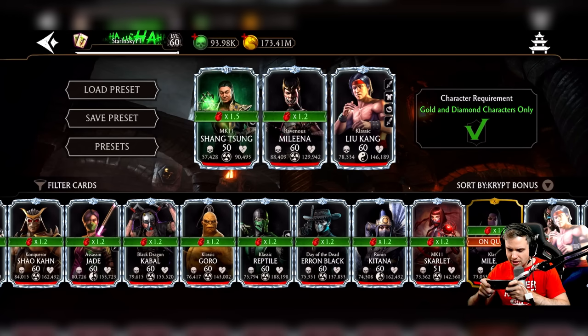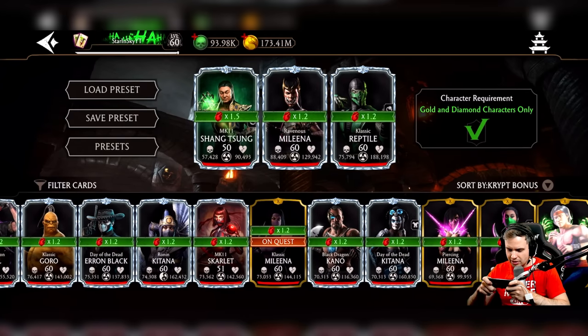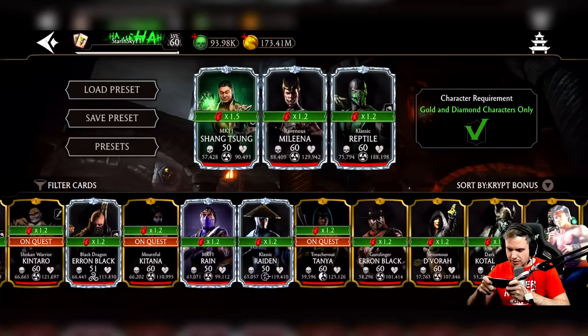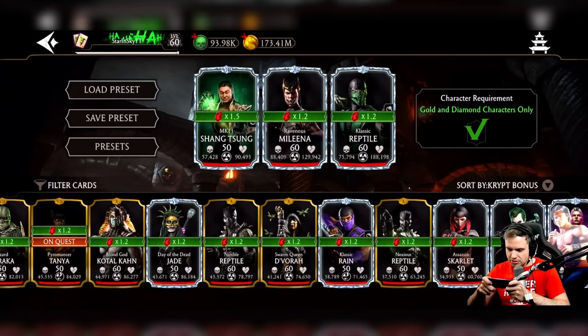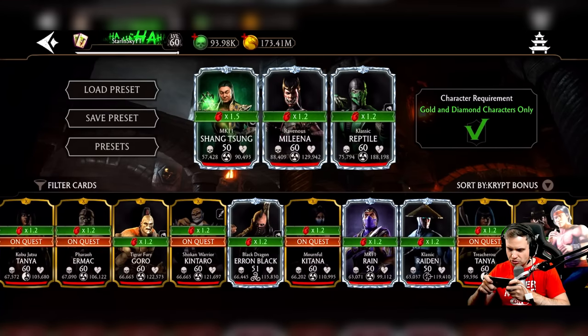He's not very useful for bosses, but man, this man can hit. So I'll be getting lots and lots of points. Classic Raiden also gives me points. A lot of characters give me points. Should I go for Classic Raiden here? Classic Raiden, Mileena — just tag between them and enjoy the ride.